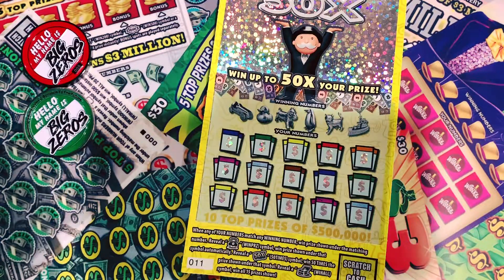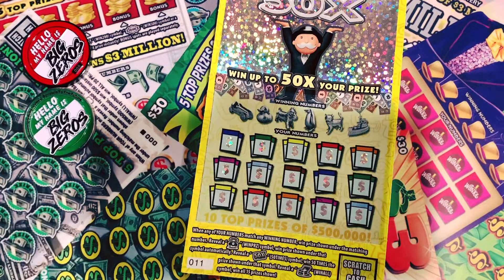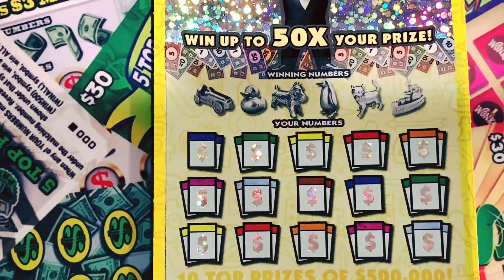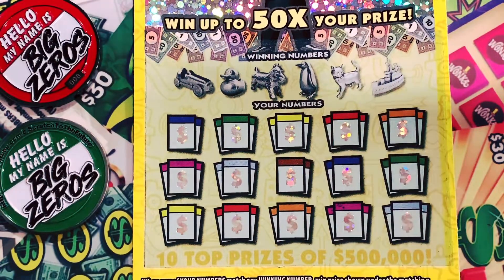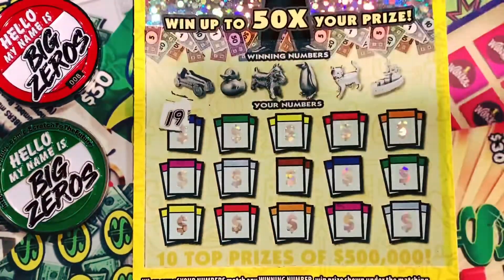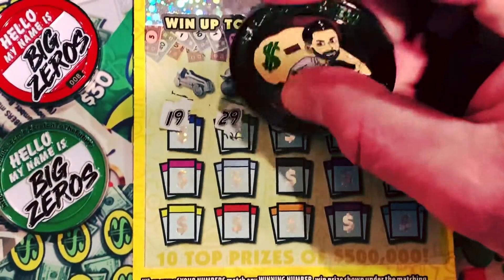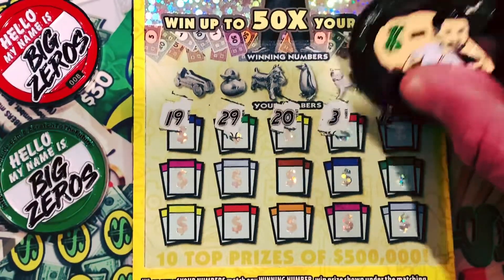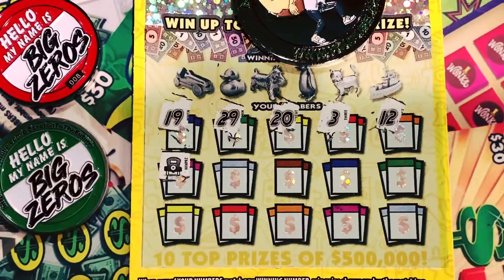We got it - win all, baby! So I'm not going to tell you what it was, if you didn't watch you're going to have to go watch it. Let's get into this - we will symbol hunt, it's just what we do. Big zeros, baby, we need to find some. We got a 19, 29, 20, 3, 12.